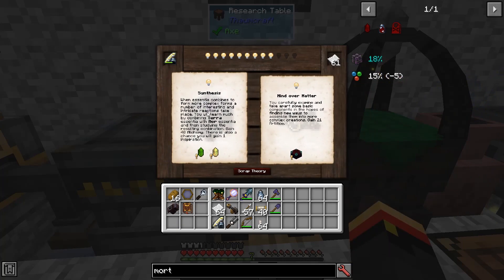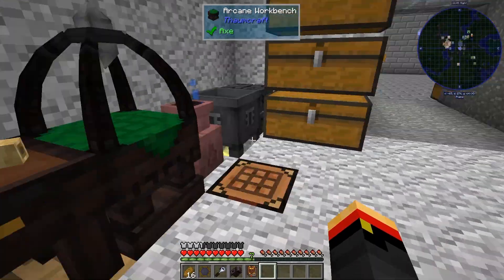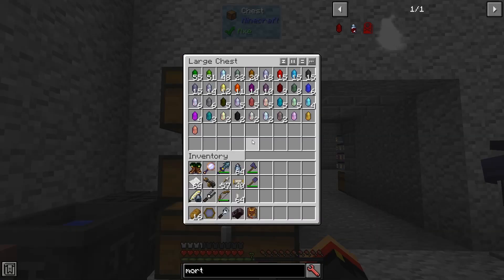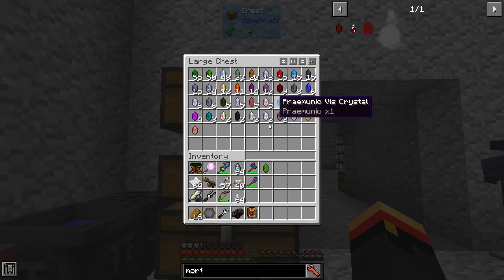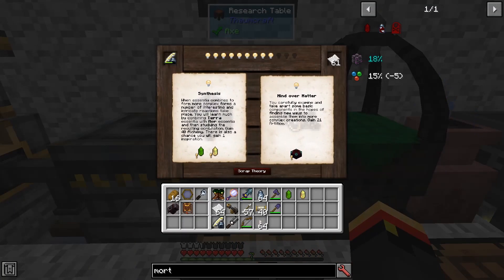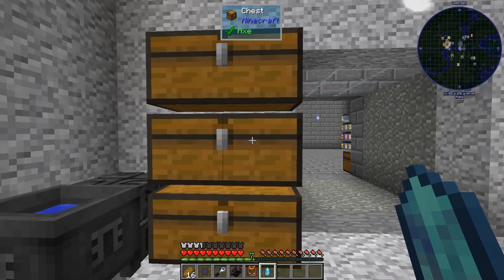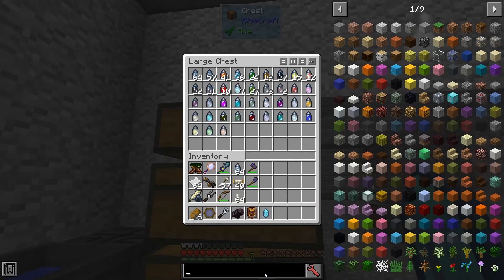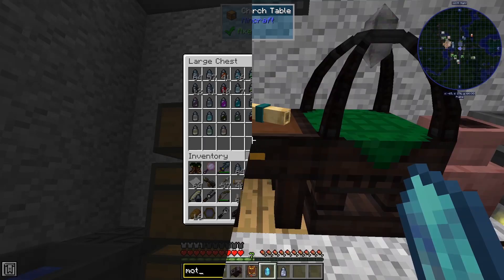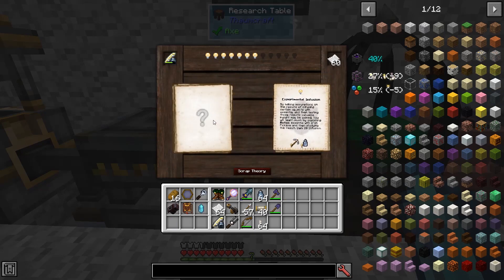I can either get Alchemy or Artifice — this is not what I was looking for. I need an Air and a Terra Crystal. I move these around so I can more easily access them. Mortuus and an Iron Pickaxe — let's keep going here. We'll need Iron Pickaxe and Mortuus. We've got that. We get 20 more Infusion.